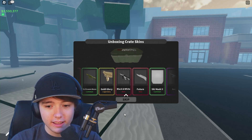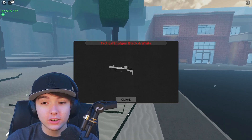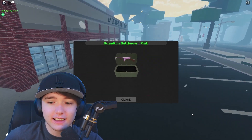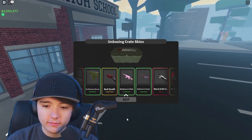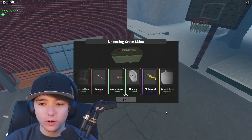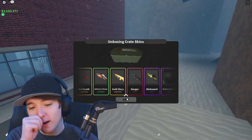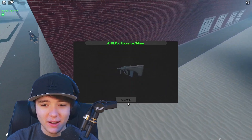The next thing we got is a rare tactical shotgun black and white skin. Then we got another skin — that's a different gun, okay. Then battle war in orange. This is why these codes are awesome — because you can just open up free stuff pretty much just by entering these codes.